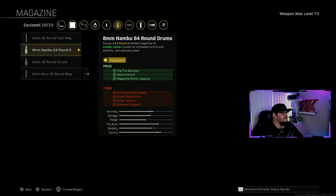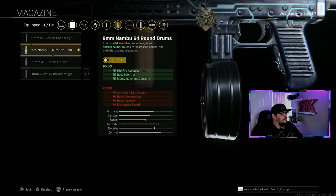Magazine is the 8mm Nambu 64 Round Drum. Pros: hip fire accuracy, recoil control, magazine ammo capacity. Cons: aim-down-sight speed, bullet penetration, bullet velocity, and movement speed. It doesn't slow down your movement too badly - your mobility is still good.